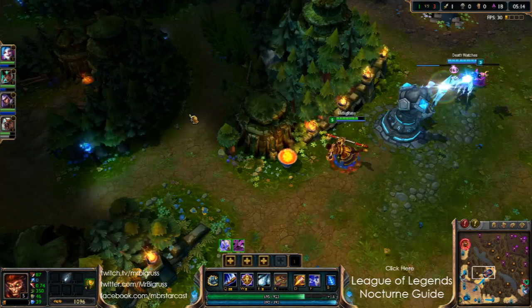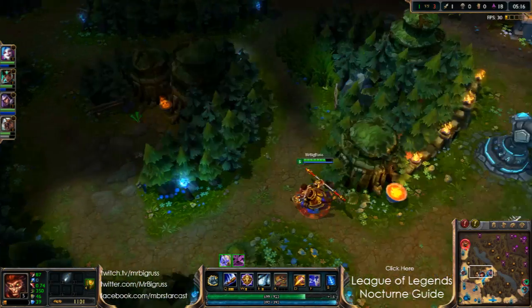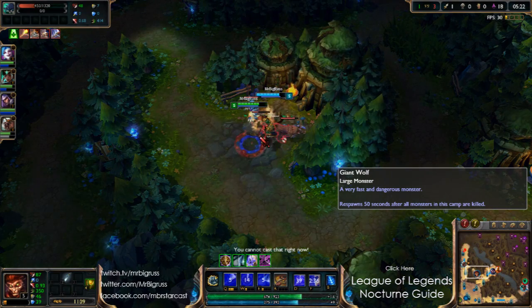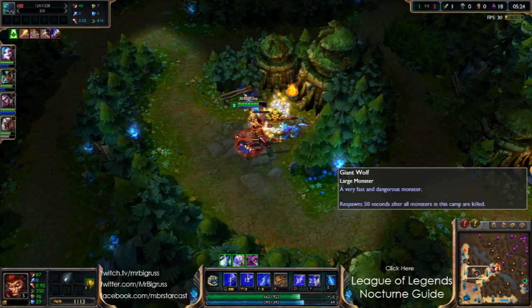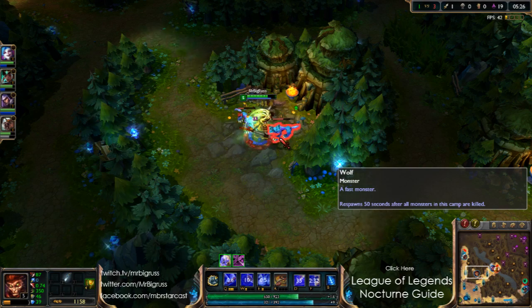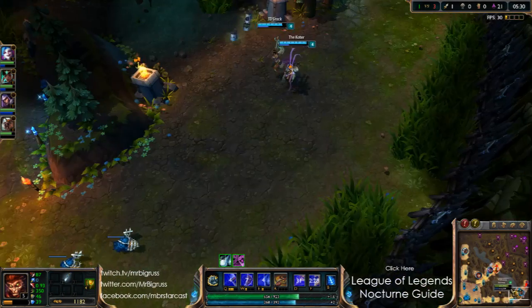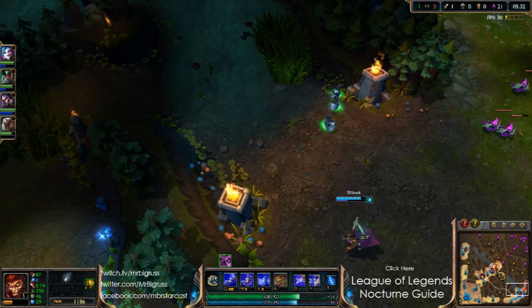But we got off to a nice start — having that first blood is really going to help my jungle out. Bottom's a bit too far pushed. There potentially is actually some dive potential if I can hit level 6 really quickly. My blue buff is just about to run out. I'm making my way down bottom.